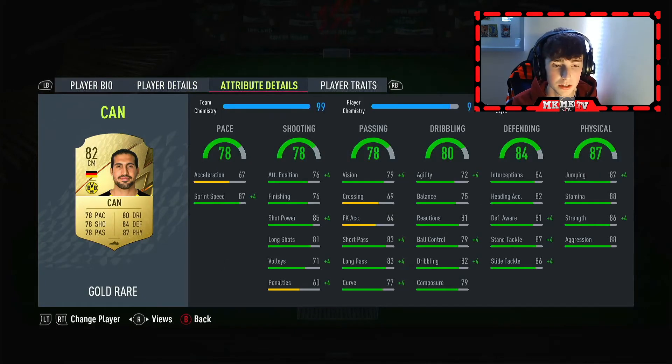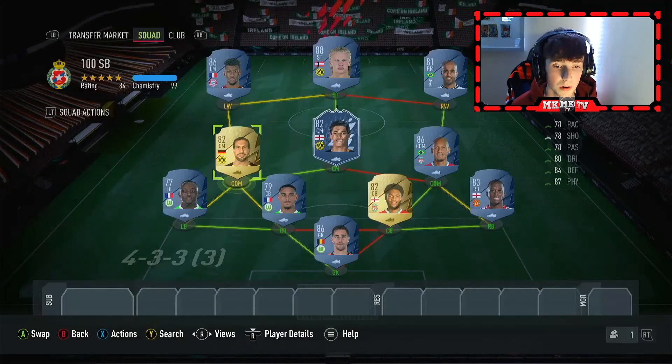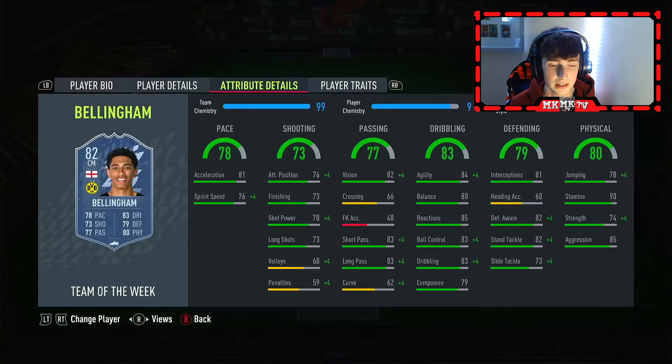Our left defensive mid is Emre Can of Borussia Dortmund. His physicals are broken, his defending is class, his dribbling is very good for a centre mid, and his passing is actually very good as well. There's not much wrong with this card — I would probably play a shadow on him just to boost the stats up a bit more.